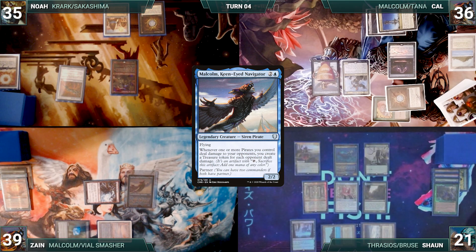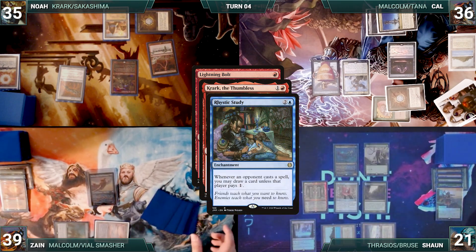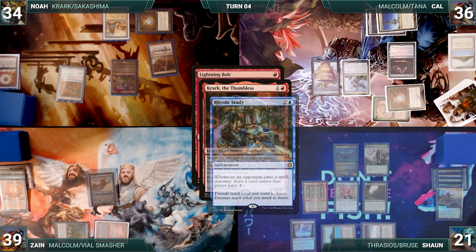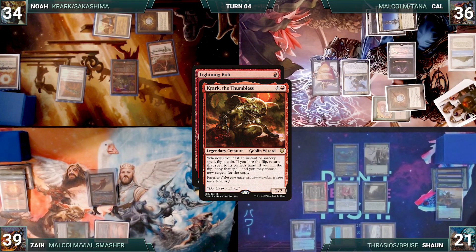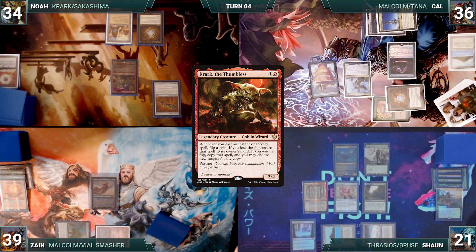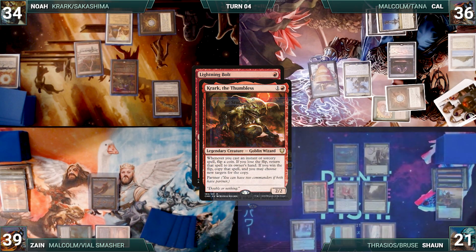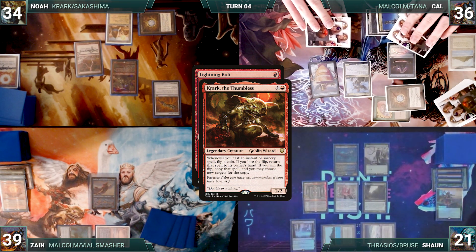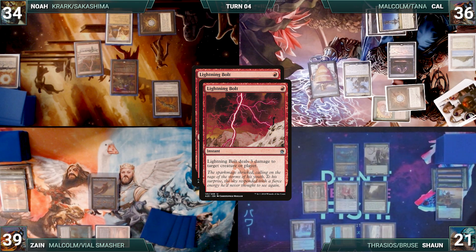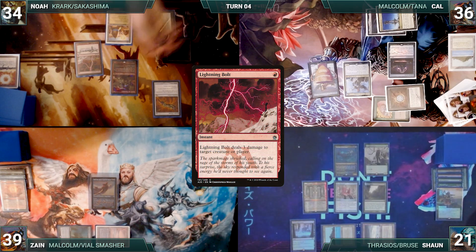At the end of Zane's turn, Noah casts Lightning Bolt, targeting Kinnan. Krark and Rhystic trigger. Noah taps the City of Brass to help pay for Rhystic. Noah flips twice through Krark's Thumb, ignoring one flip. He flips two tails, curses Sean's name again for some reason no one understands, and the turn moves to Noah. Noah draws and casts Lightning Bolt again targeting Kinnan. Crark and Rhystic trigger. Cal draws, and Noah flips for Krark — he double flips and chooses copy. Krark copies Lightning Bolt, and the copy targets Cal's Malcolm. Both Lightning Bolts resolve, and Malcolm and Kinnan are destroyed.